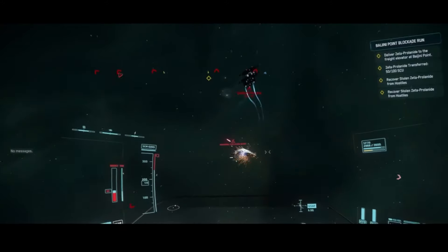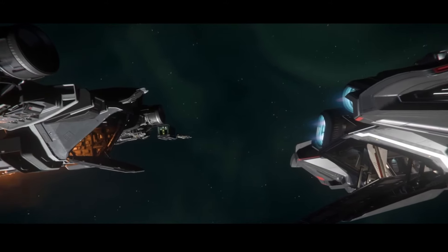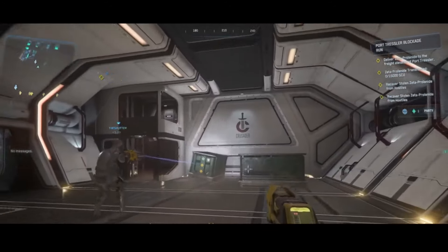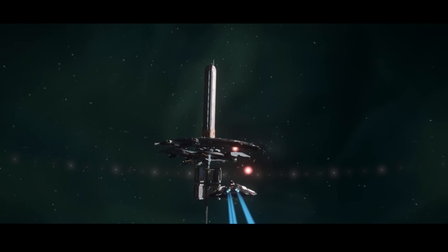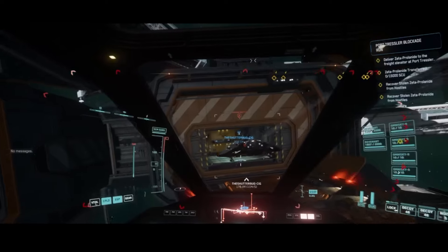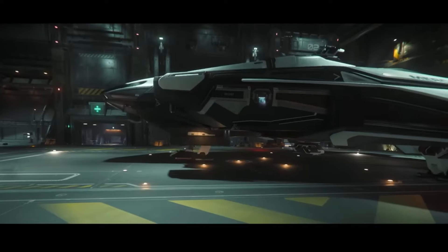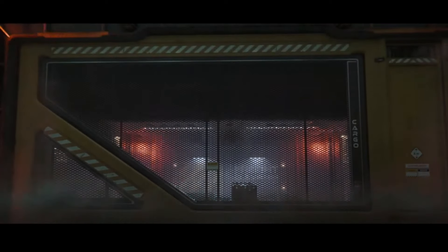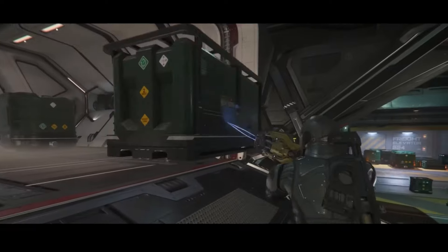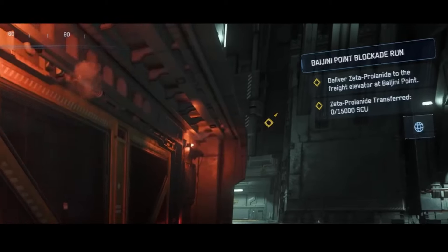We will have to go out there and recuperate some stolen cargo taken from the space stations by pirates. The cargo in question is Zeta Prolonite, which degrades over time. The cargo will have been taken by hostile forces and there will be two ways to recuperate it. The easiest one will be to blow up the enemy ships and recuperate whatever is left, at the cost of losing a significant chunk of the shipment. The other way would be to disable the ships using distortion weapons, board them, transfer the cargo to our ships, and then return it to the stations.